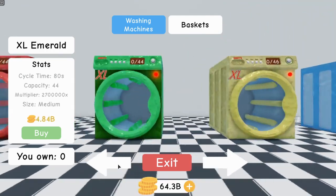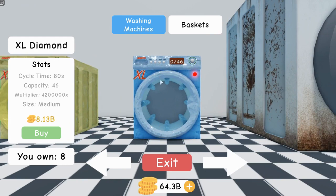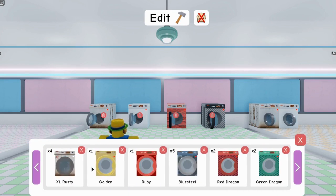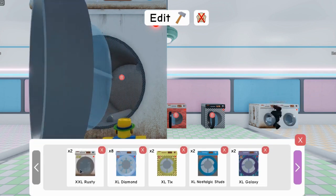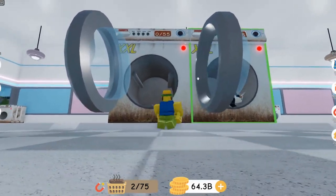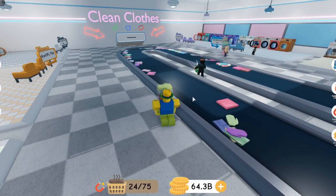Buy the cheaper ones after you buy the big machine. Here's the reason: whenever you have them, you can only fit two of them on your spot, and they can only hold 55 clothes each.